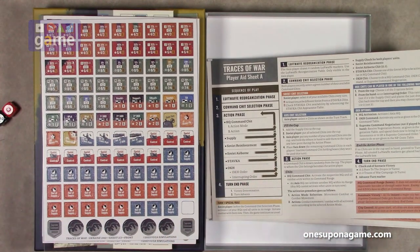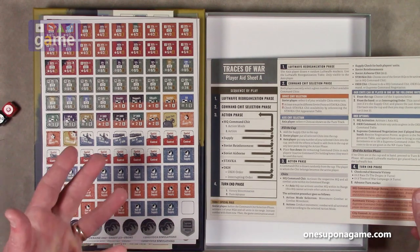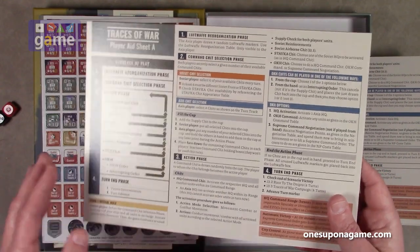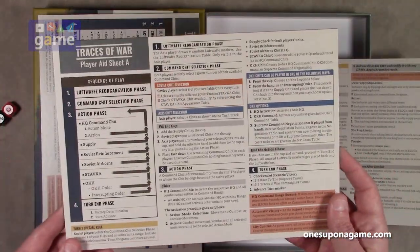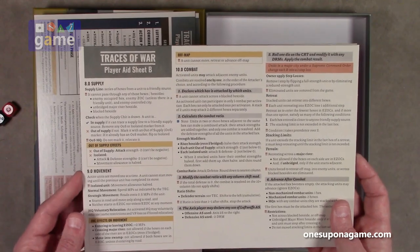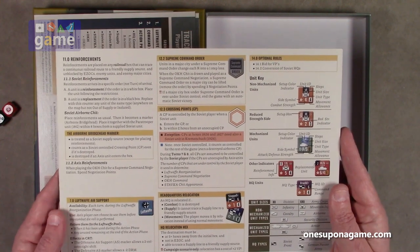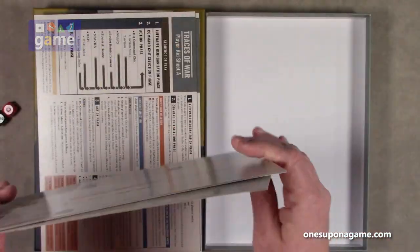One thing VUCA does that's really nice is the player aids are mounted on a chipboard — just like counters or maps would be — on a solid chipboard, not just card stock. Player Aid Sheet A shows the sequence of play and the combat results table, and there are two copies if you're not playing solo. Player Aid Sheet B — also two copies — has the supply rules, combat rules, movement rules, and rule refreshers. It also covers reinforcements, supreme command orders, and a unit key. Very cool, very nice production.